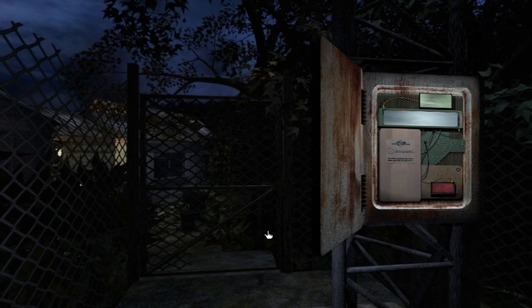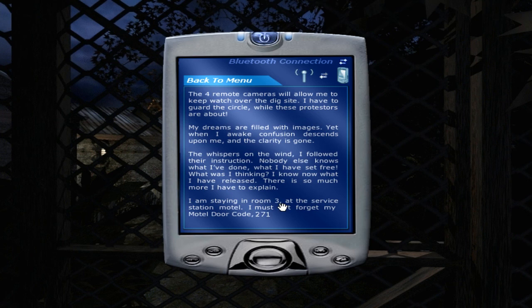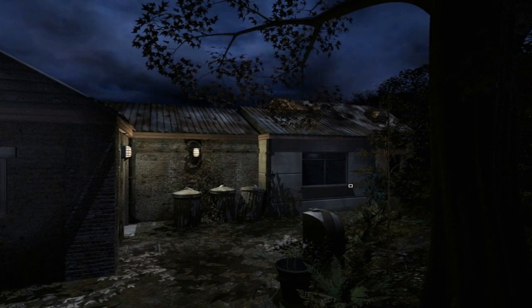I think we're going to go to the motel room to start off with. I've got the number, the code for the motel room - room 3, I think, from the PDA. Yep, he's staying at room 3 and the code is 271.